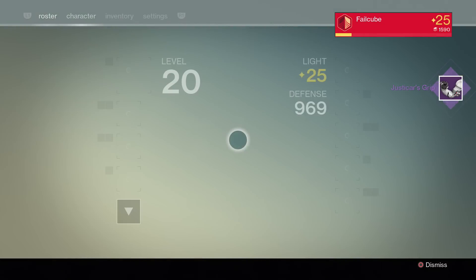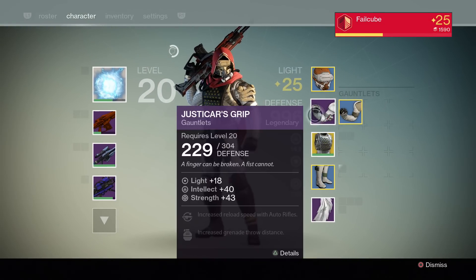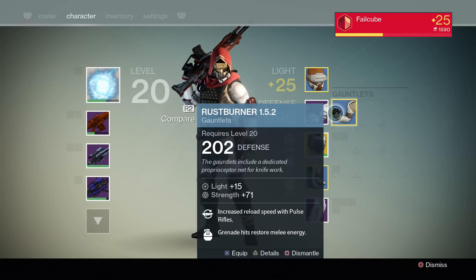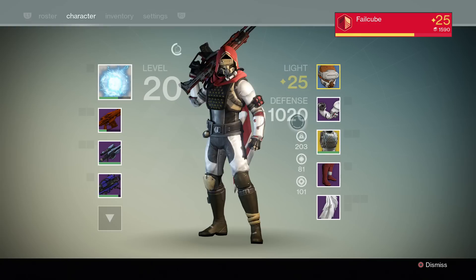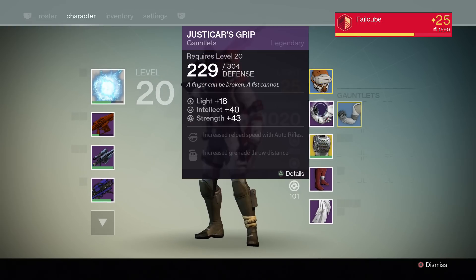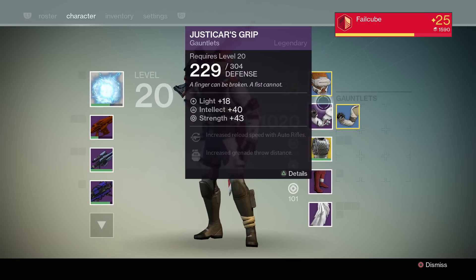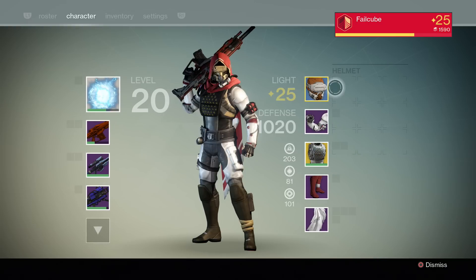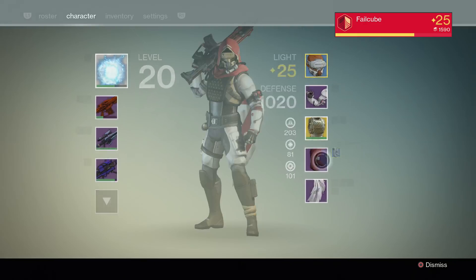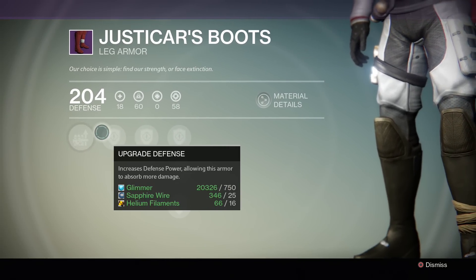Finally I have two legendary armor pieces — I am so happy! My max defense is 202, so my minimum is already better. Oh look at that — finally over a thousand defense, I am so excited! Now I can store these away for when I use a different character. All I need is a legendary or exotic helmet and I'm done.